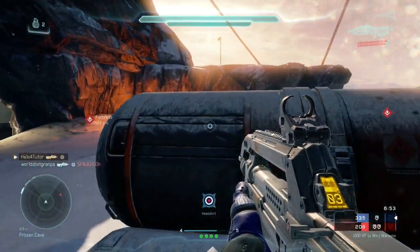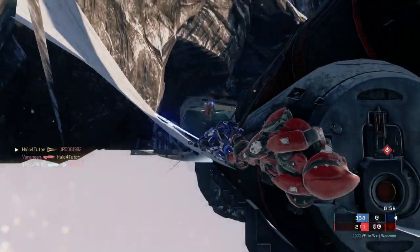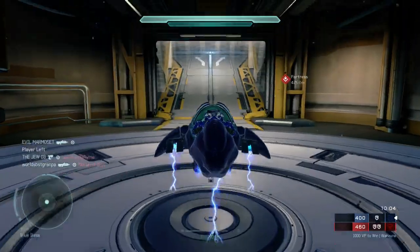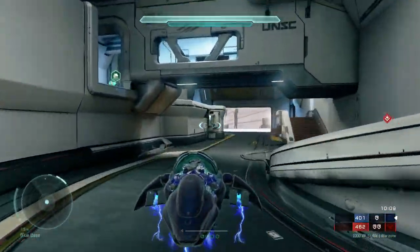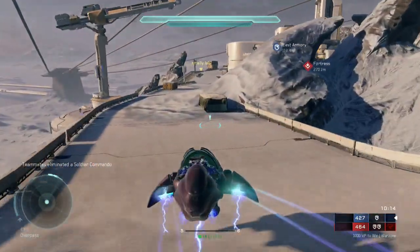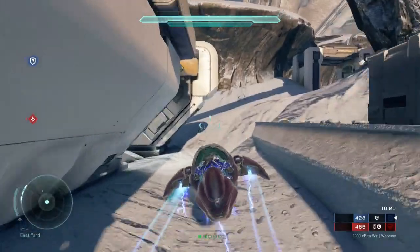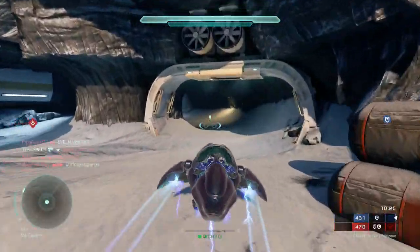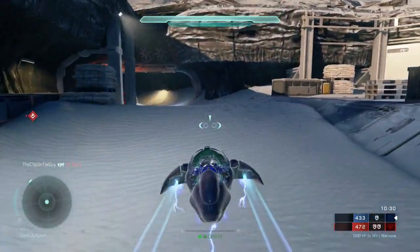I'm going to make a future video that shows you more about the in-between game process of opening and purchasing requisitions, because it can be complicated without a visual. In this case I chose to load out with a Wraith, because it's a large map — I can get around quickly and hopefully complete some side quests or splatter a couple of opponents. I had a few different choices: a mongoose, a warthog, or a sniper rifle.